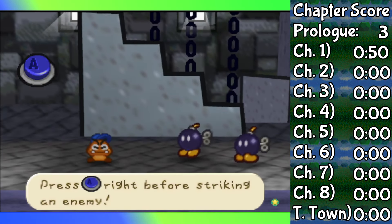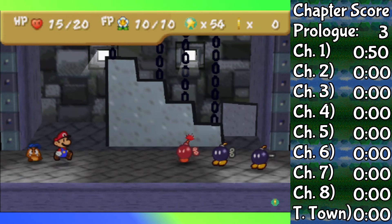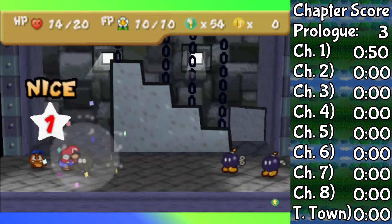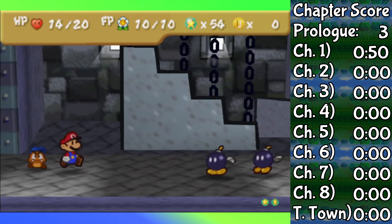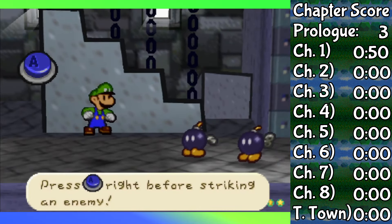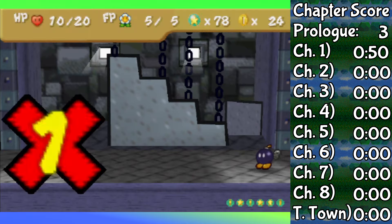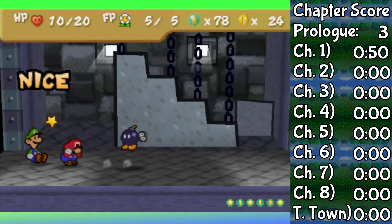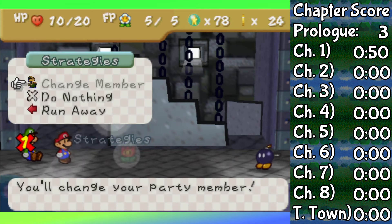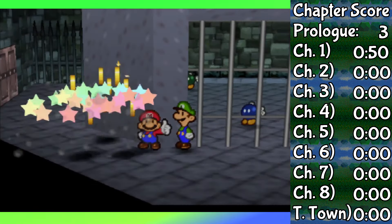Bob-ombs behave very differently. With a partner like Goombario, his headbonk will set them off, but only the second hit will if you land it — Goombario is still safe after the first. With Luigi, however, after the first jump, if Luigi falls back on top of the Bob-omb, it will detonate immediately, sending Luigi away for a whole turn. The TLDR is that the game punishes you for being good at it. Still, at least both of those fights are entirely possible for Luigi.